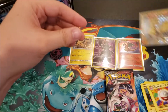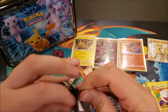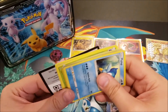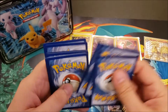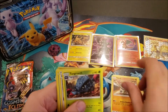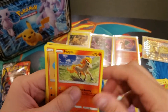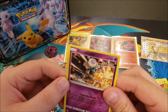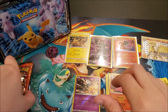Moving on to the first Cosmic Eclipse pack: there's the code card. We've got a Psychic energy, Thwackey, Tangrowth, Lillie's Full Force, Piplup, Cosmog, Ponyta, Crabrawler, Carvanha, a reverse rare Braviary, and a Magcargo non-holo rare.